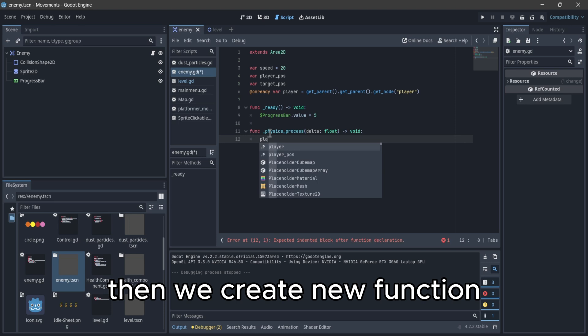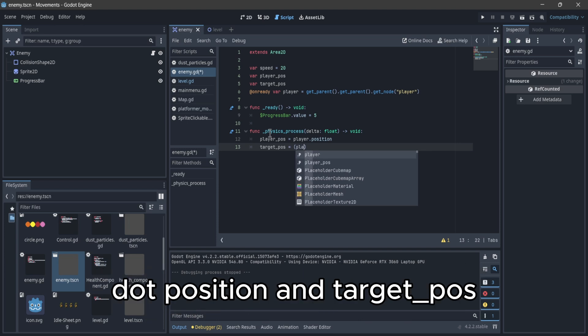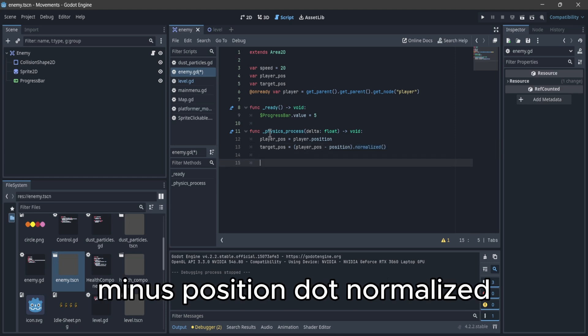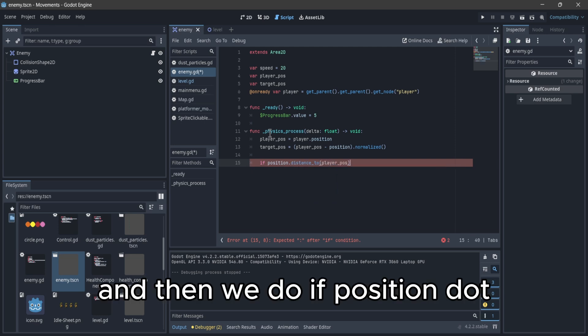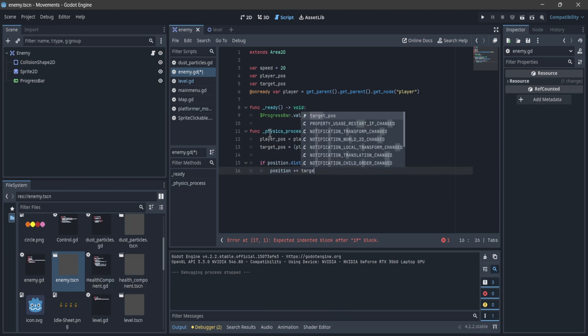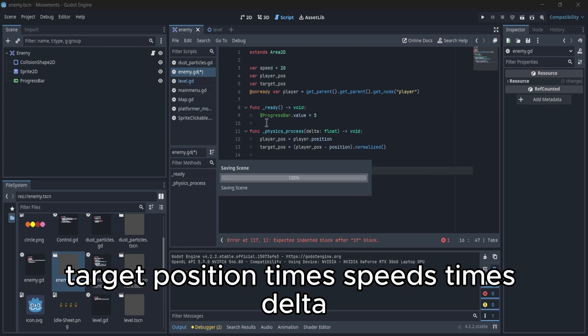Then we create a new function, physics_process, where we do player_position equals player.position, and target equals player_position minus position, normalized — to normalize the direction. Then we do if position.distance_to(player_position) is greater than 3, we do position plus equals target_position times speed times delta.